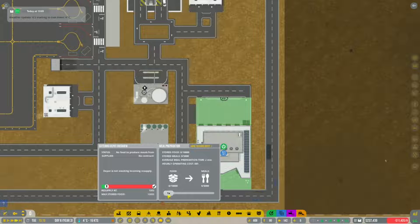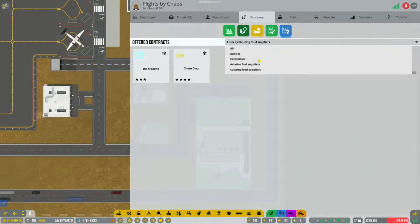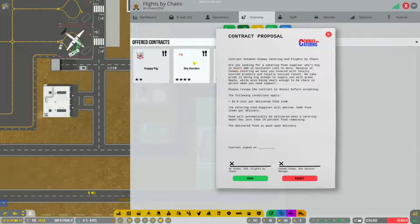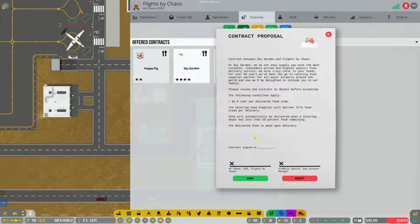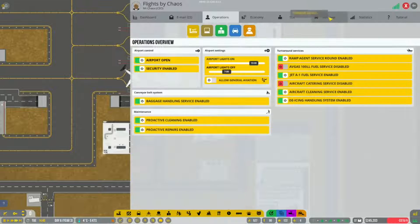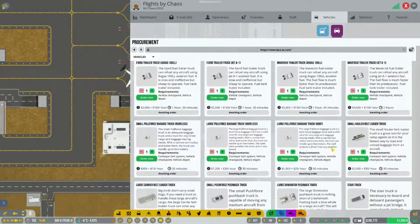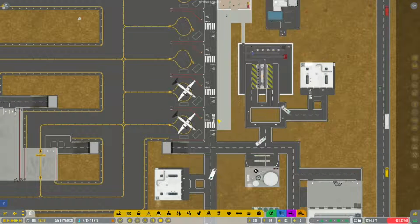I want to make sure our hourly operating costs stay really low. Let's make sure the supply isn't too high - something like that should be fine. Now let's get a catering contract in place - we're after food suppliers. They're all one dollar per food item, so we'll just get Sky Garden, which is four stars. Sign that one. Now let's get some catering vehicles - two aircraft cabin cleaning and catering trucks to start with.